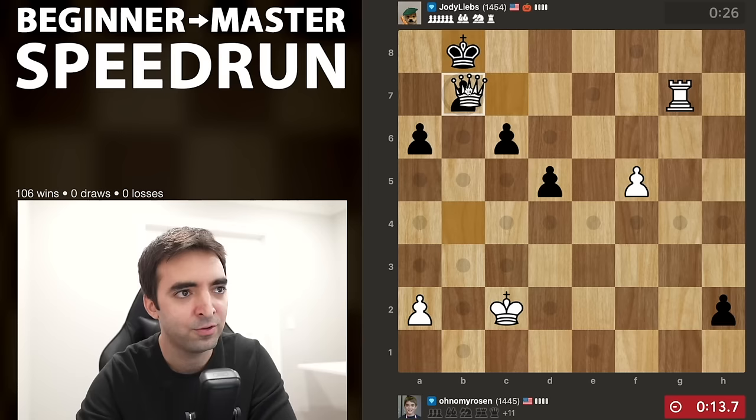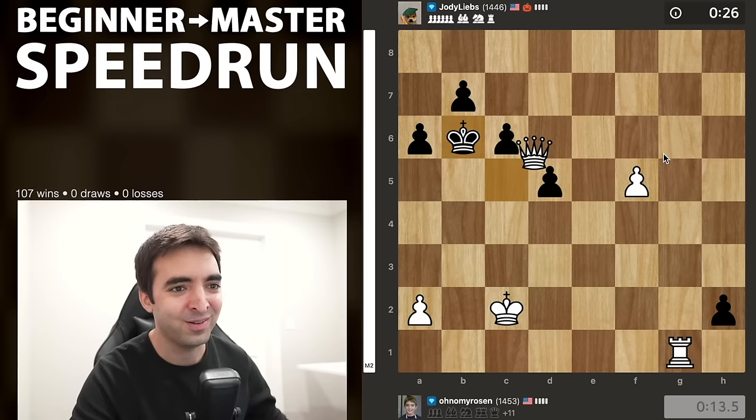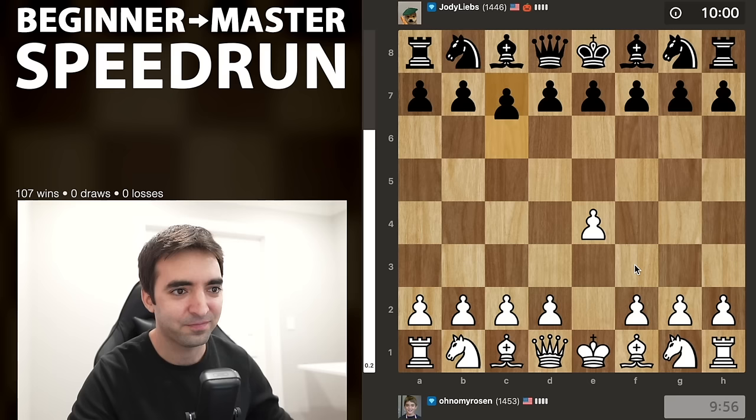All right, that was a close one. 51 moves - my opponent defended really well and was really resilient. I was probably in trouble at some point, especially after blundering my d4 pawn. Let's definitely take a look. We'll start with the opening. That's probably the closest I've come to losing in this whole speedrun. I got really, really low on time.